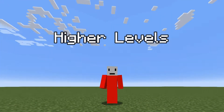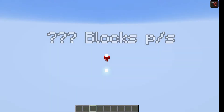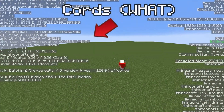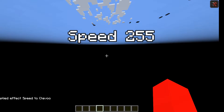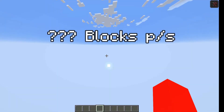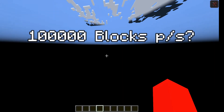But we can still go higher. With Soul Speed 255 boots and Speed 255, you can go extremely fast — look where I am right now. But when combining the slash attribute command with Speed 255, you can go even faster. It's not even loading. This could be a block speed of 100,000.